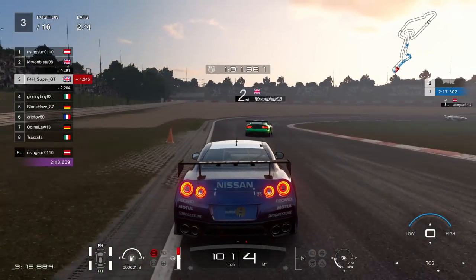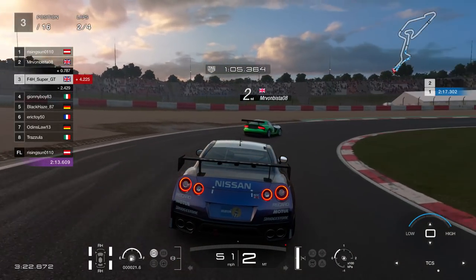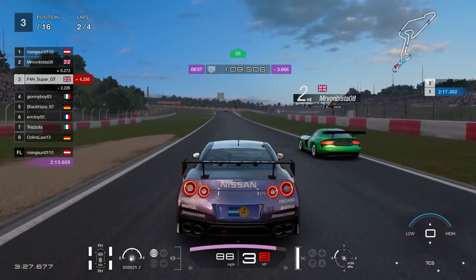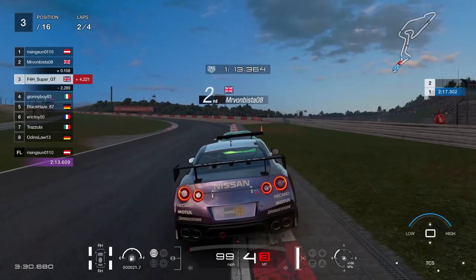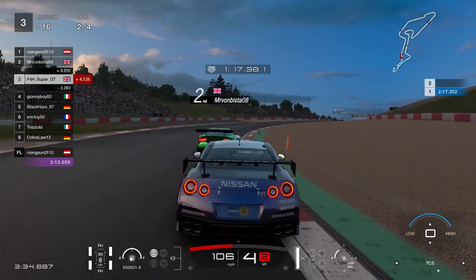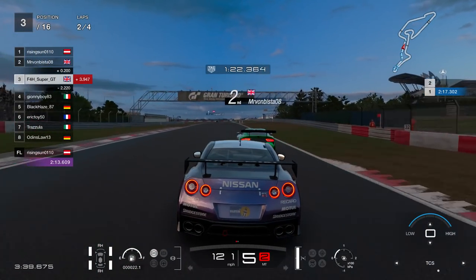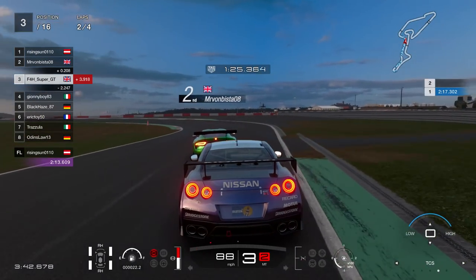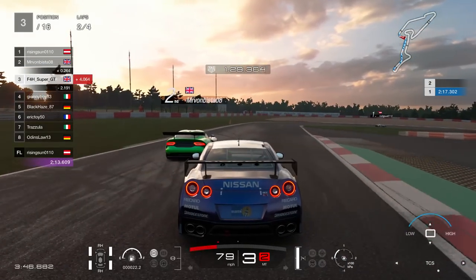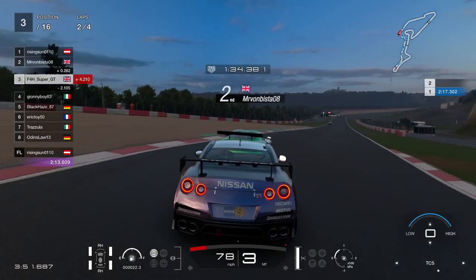Halfway down lap two we can now focus on going forwards rather than defending. The Viper is a little bit wide through there. First place is already going through the Schumacher S about 4.2 seconds ahead. Through the Schumacher S fairly evenly with the Viper moving right to take the racing line — on the brakes nicely, slotting in behind. Unless first place kills himself, second place might be the best shot here.